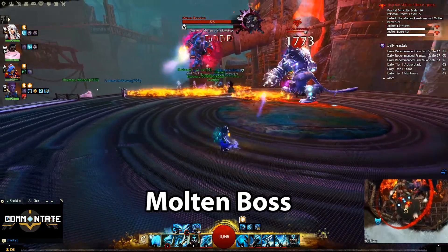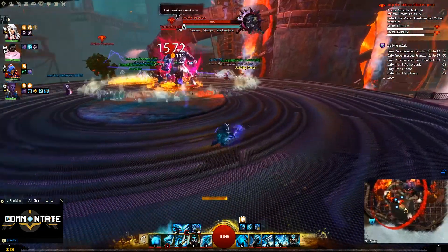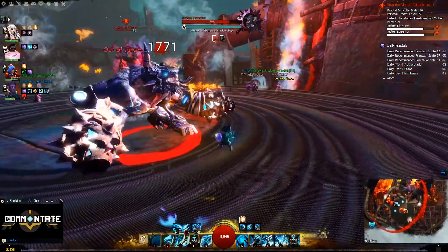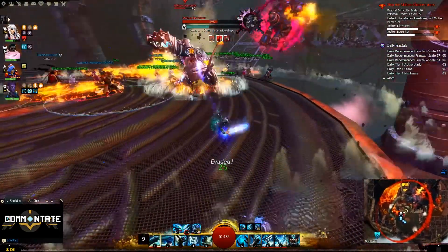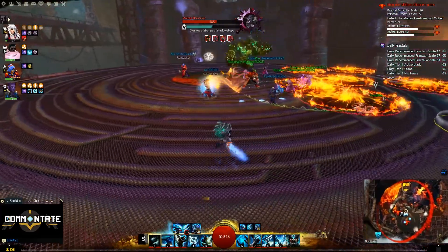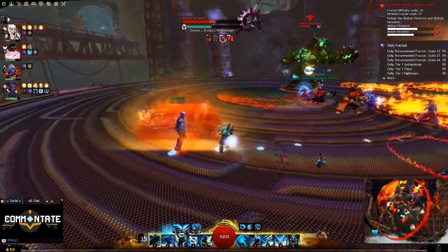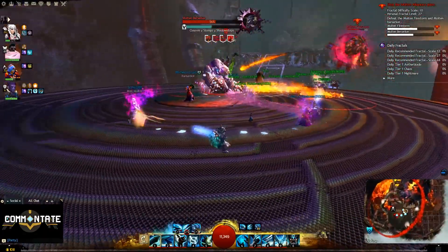Next up, Shockwave Skipper at the Molten Boss. You'll fight two bosses — the Molten Berserker and the Molten Firestorm — but for this achievement you only need to focus on the Berserker. Every so often he'll pound the ground, sending out a seismic ring you'll need to dodge or jump over. To get this mastery, make it through the whole fight without getting hit by any of those seismic rings.